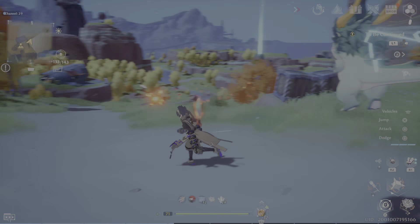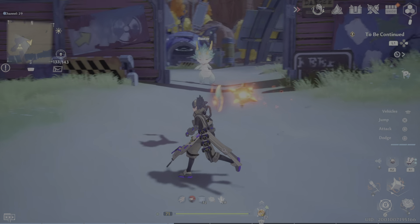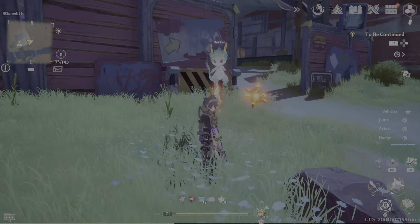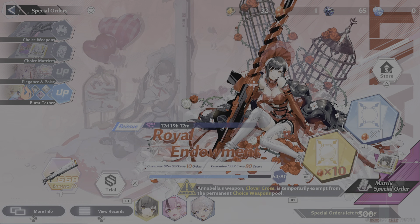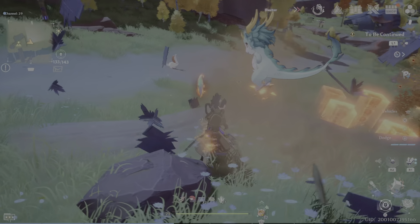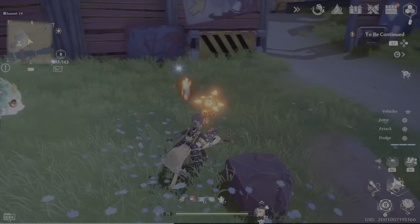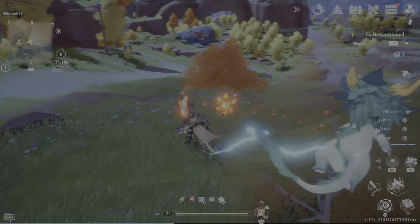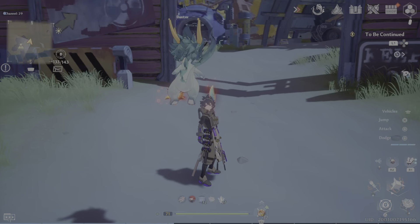This is for newer players. If you're free-to-play and struggling to get red nucleus for a banner character, just know that banner characters are a 50% chance — it's like a coin toss. You're not guaranteed to get the banner character. There's sometimes a guarantee at the 80-pull pity, but there's also a 50% chance you could not get them as well.